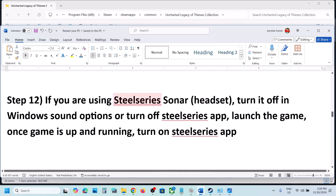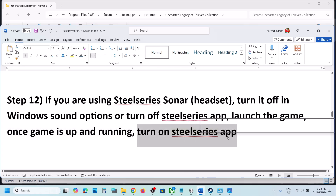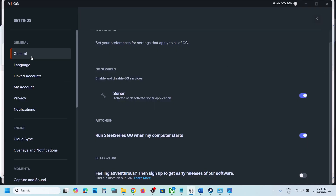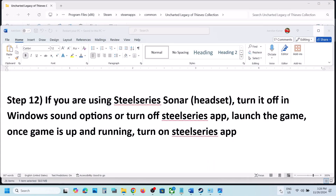If you're using a SteelSeries Sonar headset, turn it off in Windows Sound options or in the SteelSeries app before launching the game. Launch the game, and once it's up and running you can turn the SteelSeries Sonar app back on.